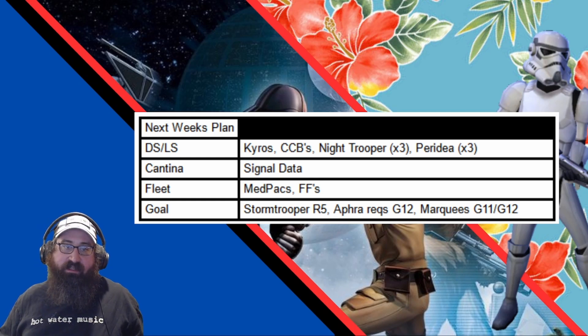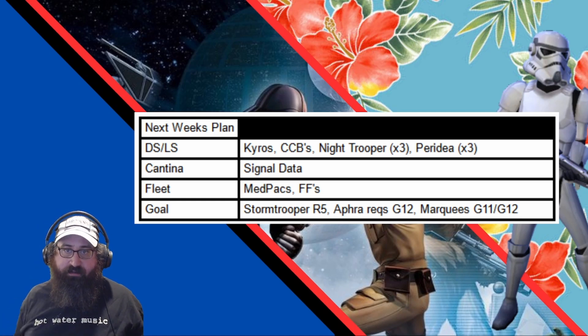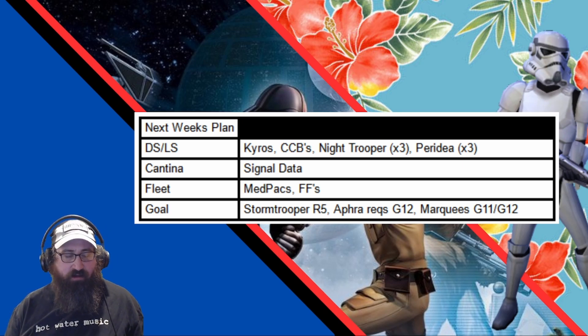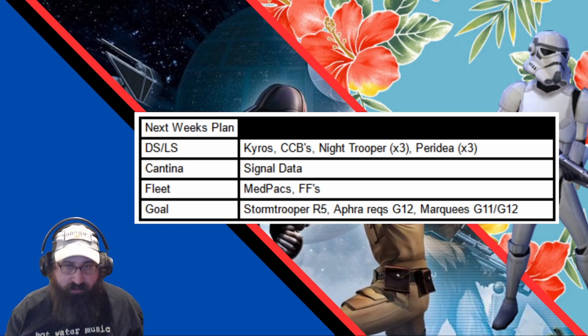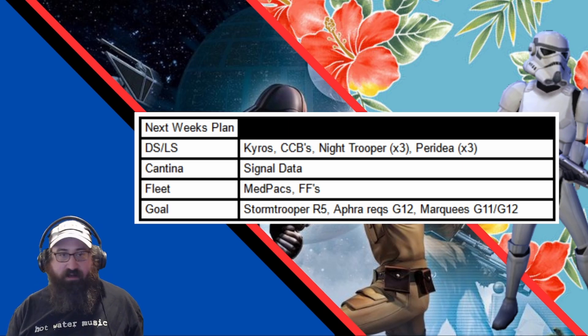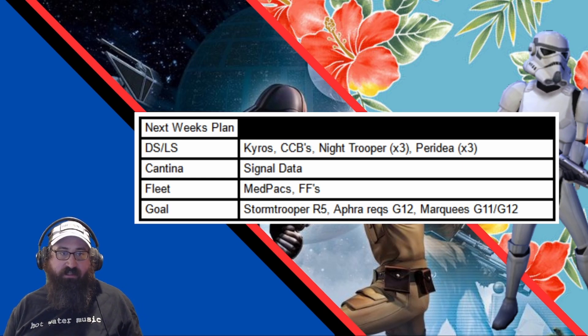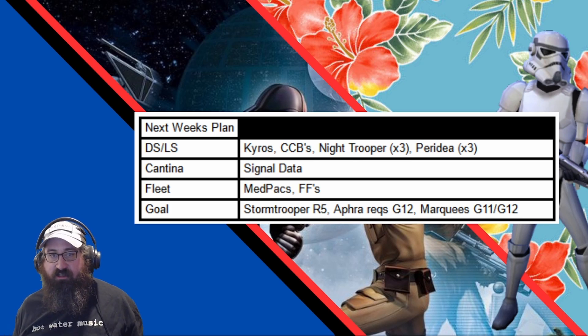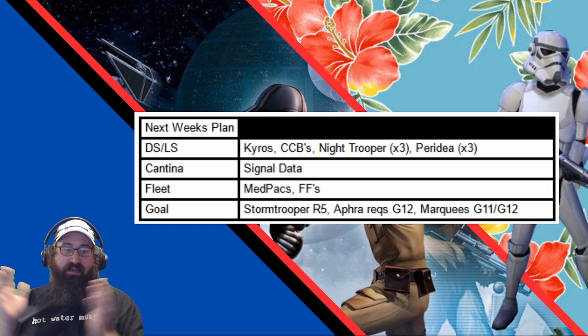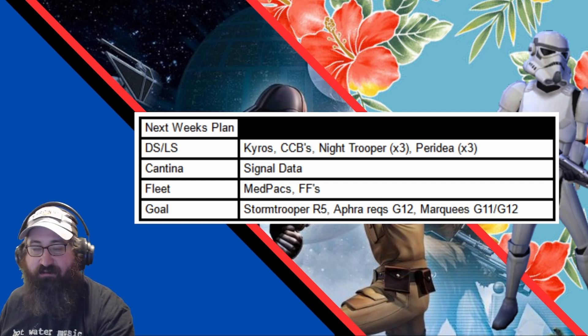My plan for next week — Dark Side, Light Side: we're doing Chiros, CCBs, Night Trooper times three, and Paridia times three. Night Trooper's almost done. I'm expecting this coming week for the next character — is it Great Mothers or Enoch? One or the other will be farmable, and I'm assuming it's going to be a Dark Side, Light Side node, so Night Trooper will just transfer over to Great Mothers. Cantina, we're doing Signal Data and Morgan Alsbeth — she's almost done. Fleet, we're doing med packs and Fusion Furnaces. My goal for next week is to have Stormtrooper at R5, Afro-Rex at G12, and all the new Marquis at G11 or G12. That's it for week 42 — thank you so much for following along, and I will see you in week 43. Peace out.